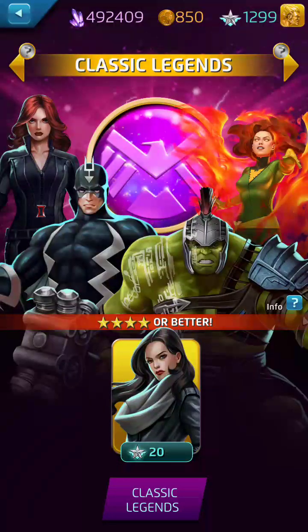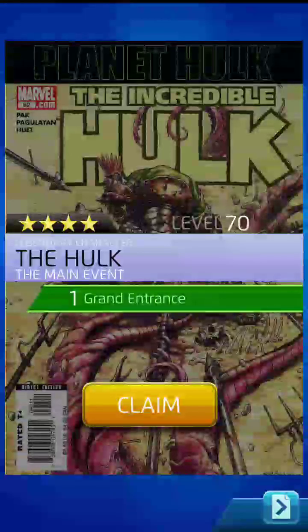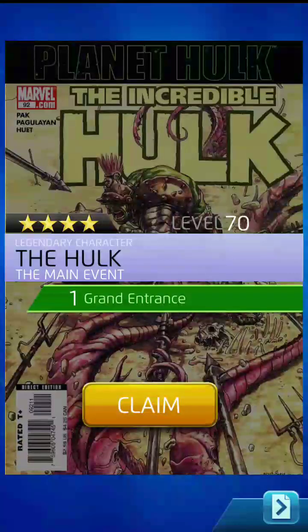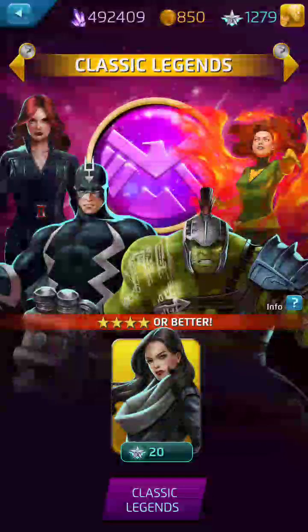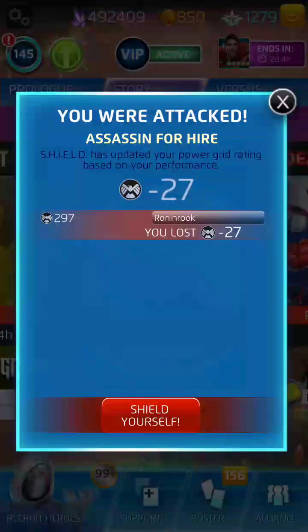Last pull — this is it no matter what we get. We've got to be done and save our command points after this. Cross your fingers, hit it. It's a four-star and it is Main Event Hulk — wish my little sidekick was here, he would love to give a Hulk Smash! Man, ran good. Let's collect on these covers and add this stuff in. We've got to get done for PvE here pretty soon.